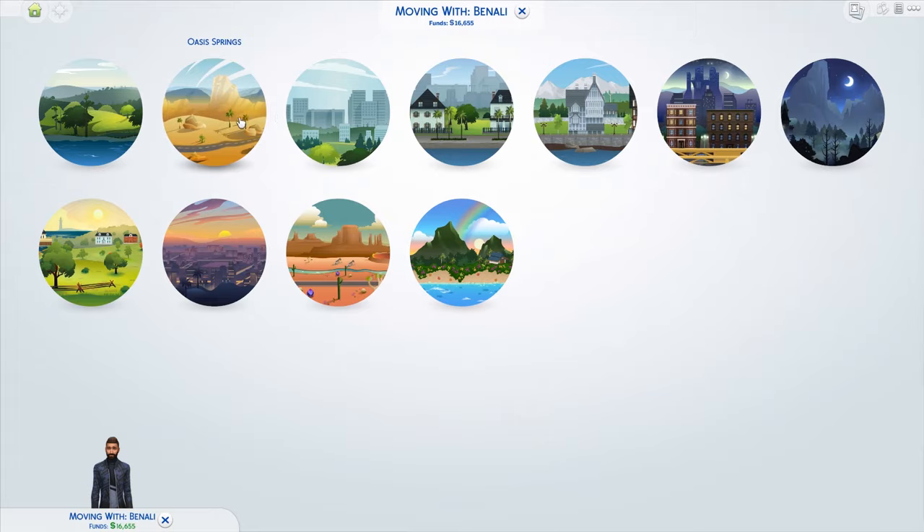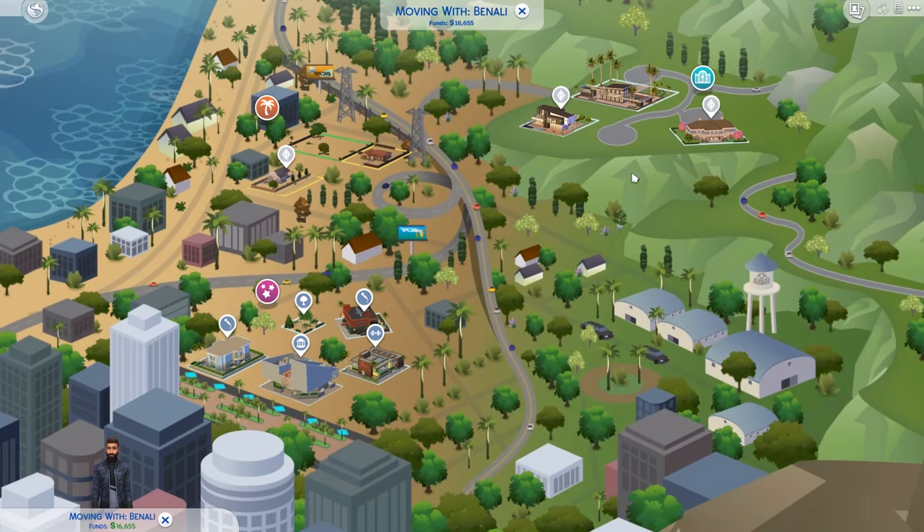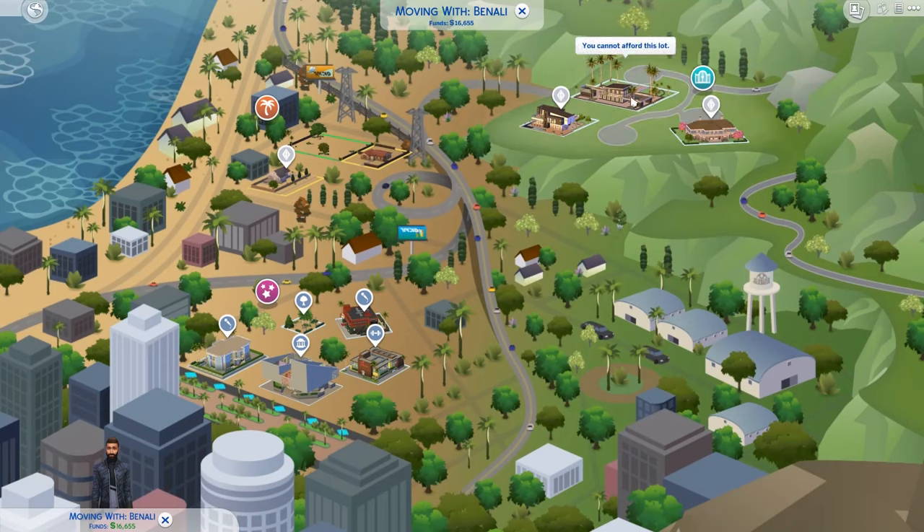He has 16 and a half thousand simoleons, and we want him to move into a new home. We want to move him to Del Sol Valley into this grand mansion — he's going to be the superstar surgeon we can ever imagine. People would usually look at how much the mansion costs and then go into the game to write mother load or kaching many times.